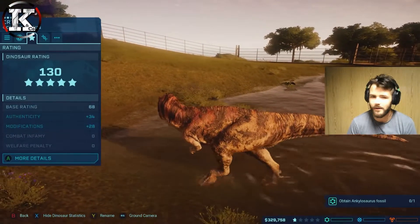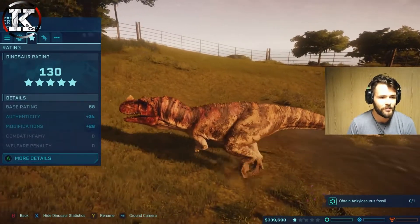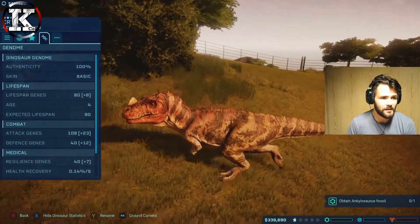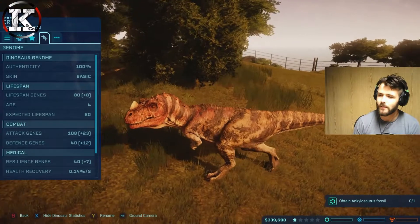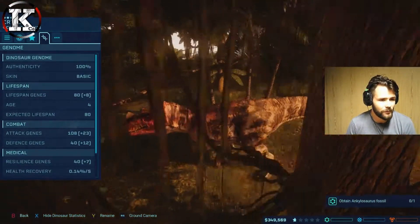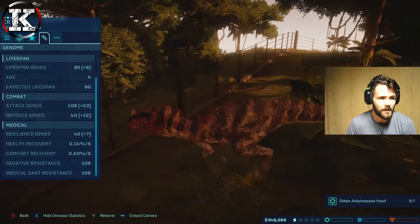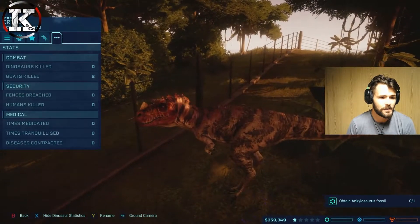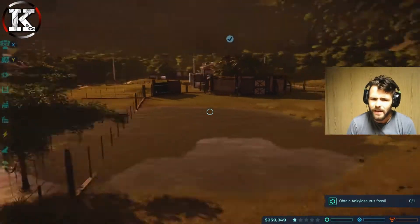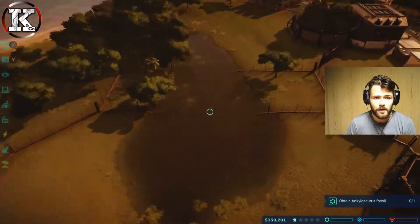It's a five-star dino - look at that! Brilliant. Comfort and welfare are fine. It's 100% authentic - that's what we like. Lifespan is 80, it's age 4 at the moment. Defense genes, resilience, blah blah. Combat: goats killed - two. It's killed two goats. It's been hungry, it's had a long four years apparently.